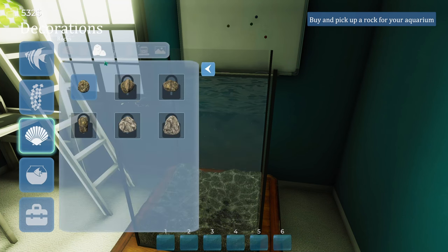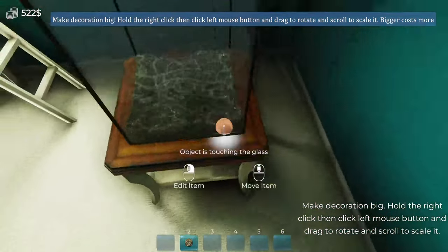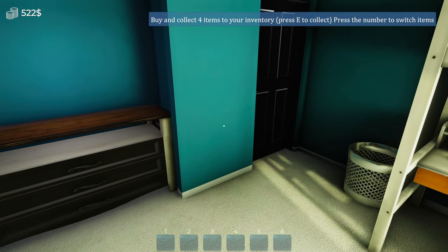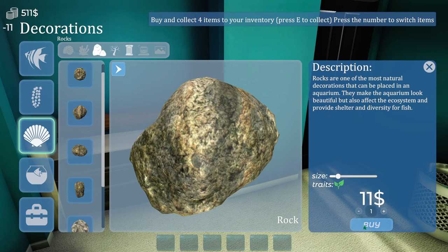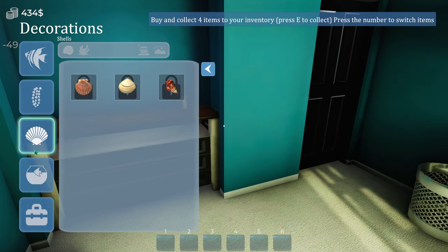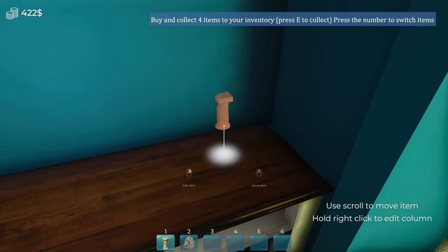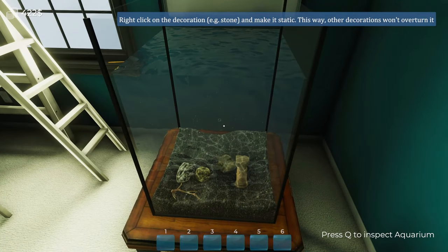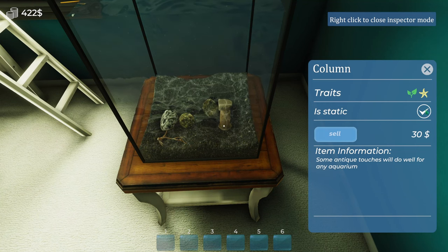Where could a rock be? Quite literally a rock. We need to place the rock in the aquarium. Collect four items to your inventory - press E to collect, and use the number keys to switch items. So we've got a rock, a wooden stick, some sort of column, and another rock as our four items.